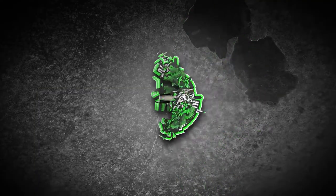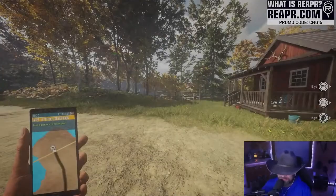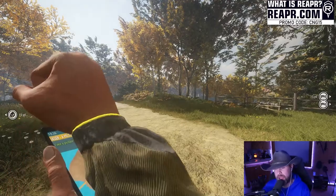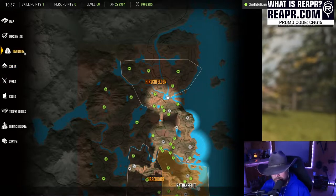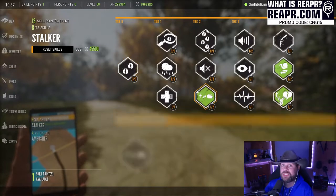If y'all don't mind taking a quick second to like, comment, and subscribe, I'd appreciate it. Alright, so the first thing you're going to want to do is go into your escape menu — I do that with my escape button on PC; for console it might be start or whatever. You have two different categories on the left-hand side: skills and perks.